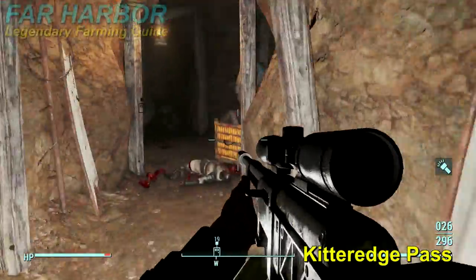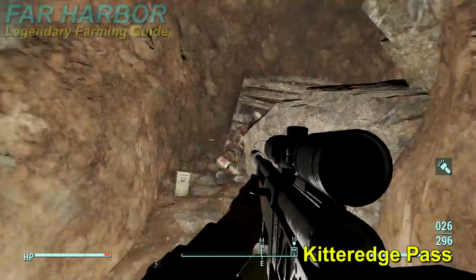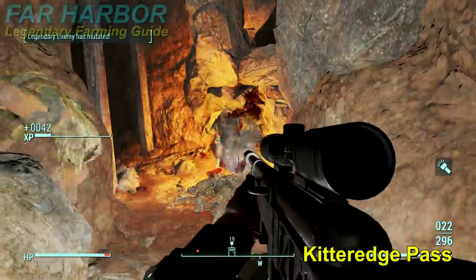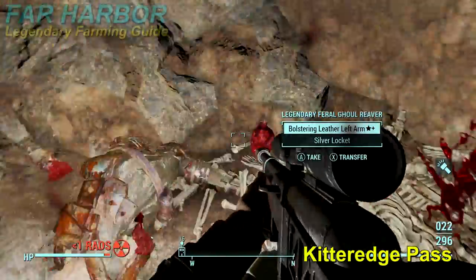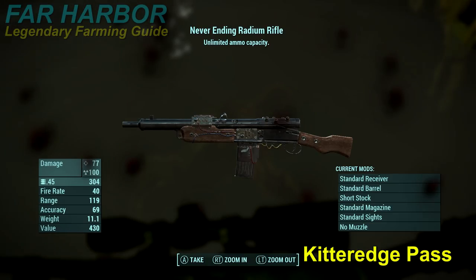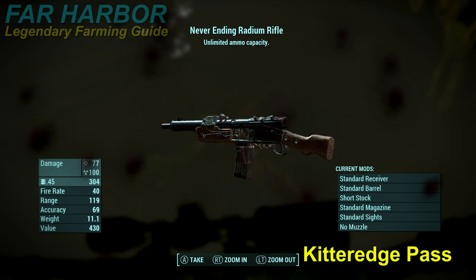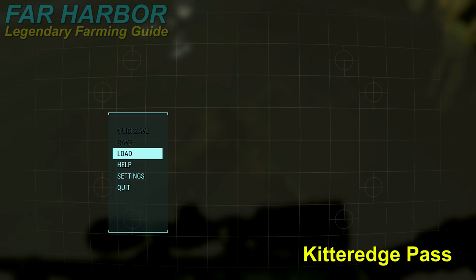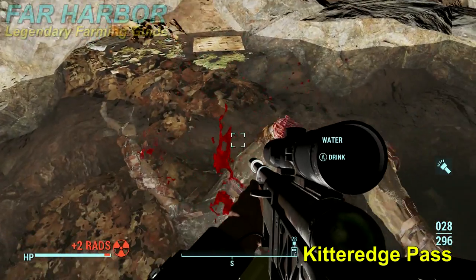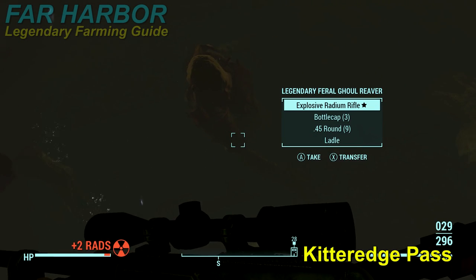If the pool has nothing you want, load the hard save. Instead of taking a left toward the pool, take a right — it leads to a T-intersection. Continue down that hallway and at the end ghouls start spawning, one of them being legendary most of the time if you didn't find one at the pool. This time when I came back I found a never-ending Radium Rifle. I decided I wanted the explosive Radium Rifle — it's just like the combat rifle but does more radiation damage — and unknowingly got the explosive version, even though it turns out you can buy it from a vendor in town.